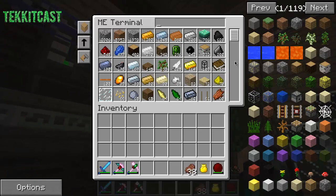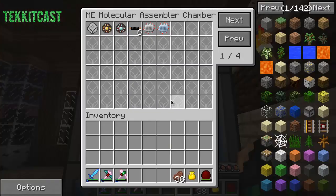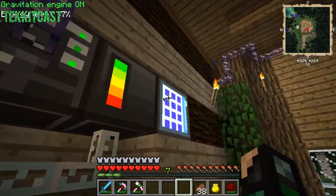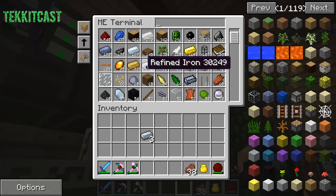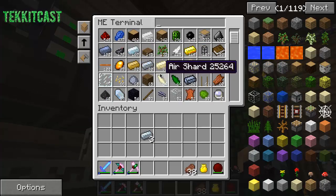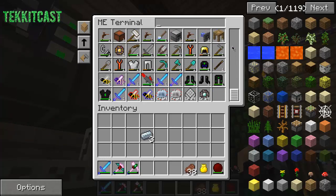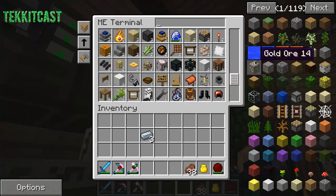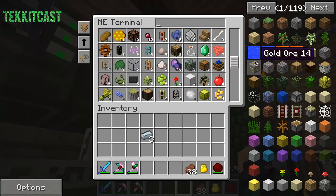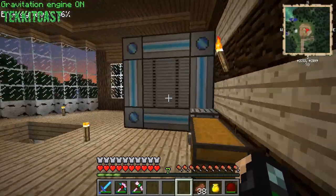We may want to autocraft — maybe one more thing in this episode. It's mainly just to show you that we've upgraded packs. What I want to autocraft is obviously machine blocks. I think we have some blank thingies somewhere — they should be going up in numbers. I told it to make 10 and it made 10, beauty!